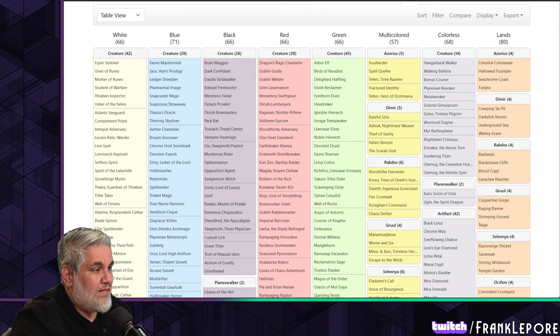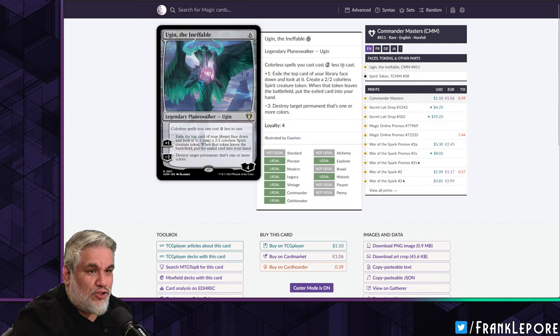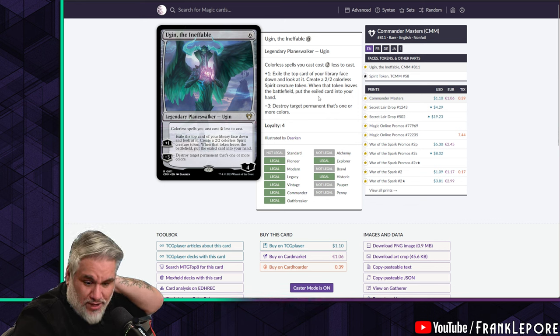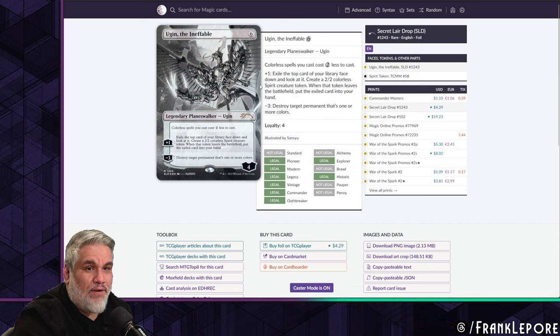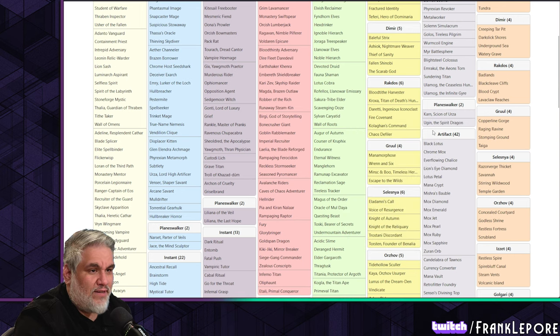I have four colorless planeswalkers; Matt has two — Ugin the Spirit Dragon and Karn Liberated. I have Ugin the Ineffable, which I think is fantastic: colored spells cost two less, including Eldrazi and Sundering Titans. Plus one exiles the top card to make a 2/2, and if that 2/2 dies you draw the exiled card. Minus three destroys any non-colorless permanent. It's probably one of my favorite planeswalkers. I also have Karn Liberated, which is still a fantastic planeswalker to have in any cube.